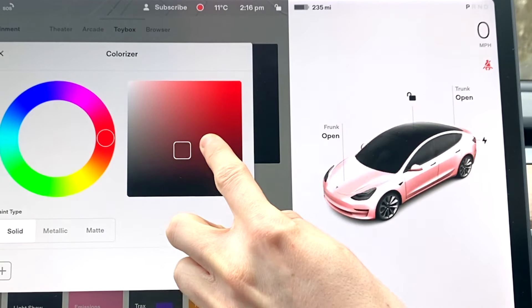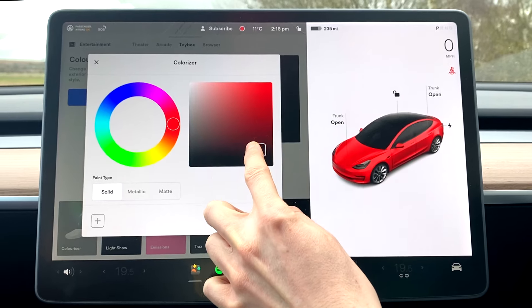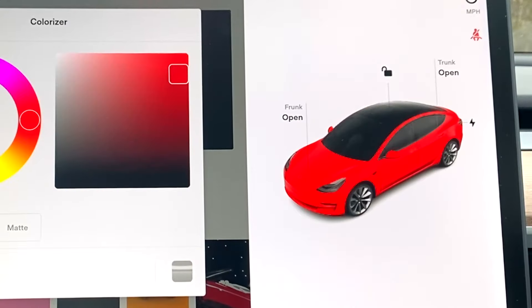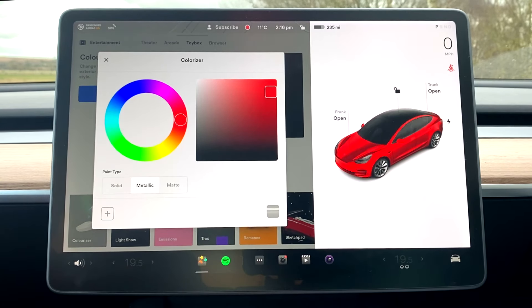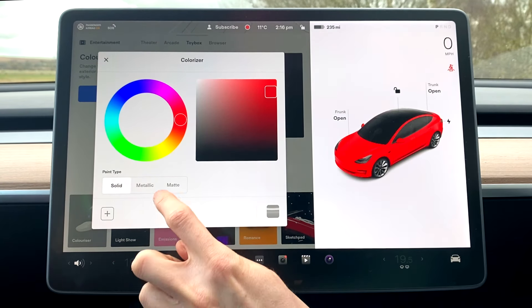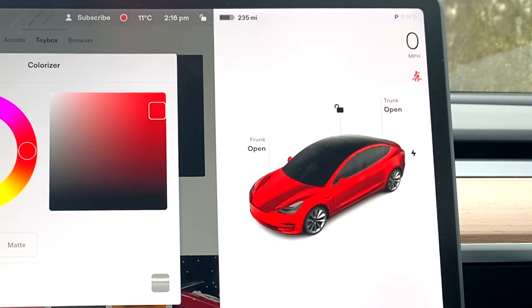Obviously I'm not planning on keeping this car pink forever, so we can have a look at what other options might be nice to get the car wrapped next. We can go all the way into a very vibrant red, which looks horrendous to be honest. But there's not just solid — there's also metallic. And then there's matte. What's matte versus solid? Oh yeah, there is a difference. Metallic looks particularly dramatic, I'm not going to lie.